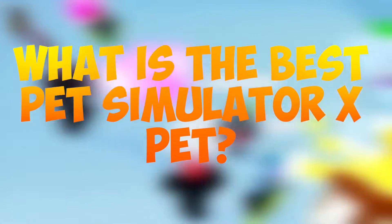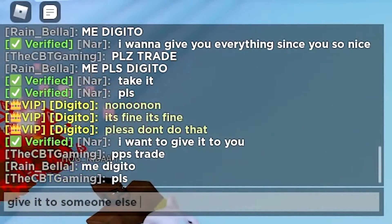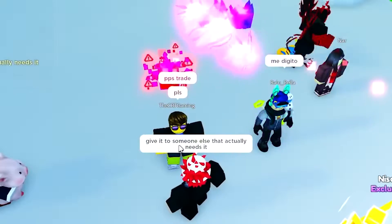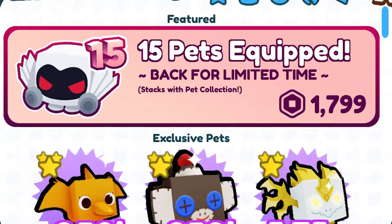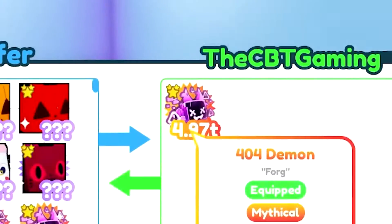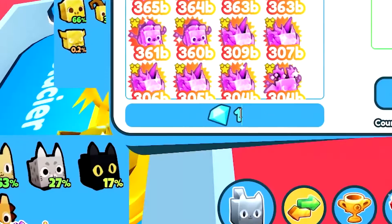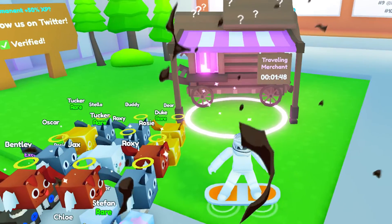What is the best Pet Simulator X pet? Based on availability and statistics, some pets in the game are hard to get and are worth trying. These pets do not have easy access and also cost a significant number of coins. Sometimes players have to pay billions of in-game cash to purchase these exclusive pets. Despite that, these pets help players earn around 45,000 coins on every bundle they break, which means the player will eventually get their investment back. This is the main reason why players are eager to buy these pets.